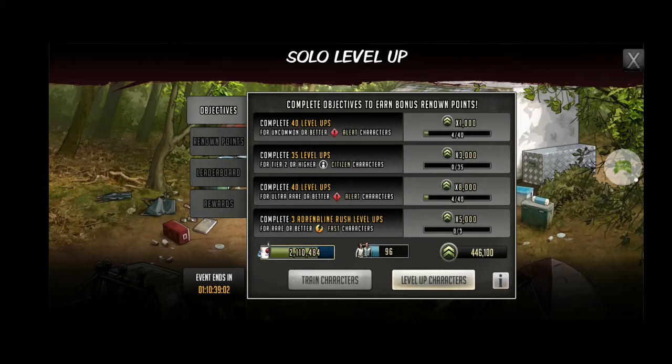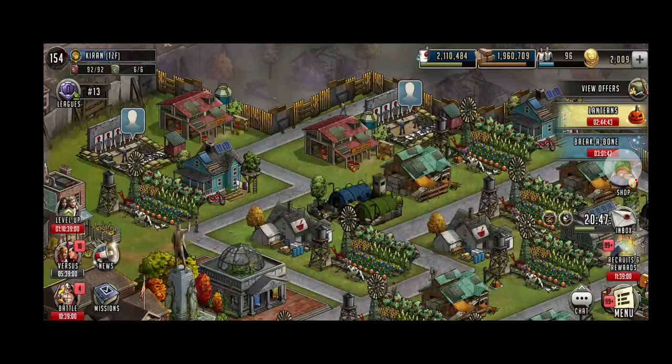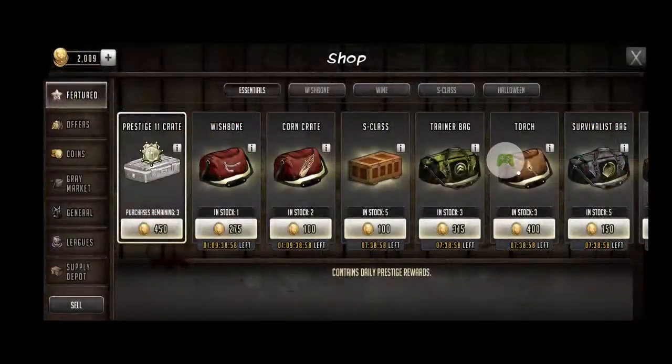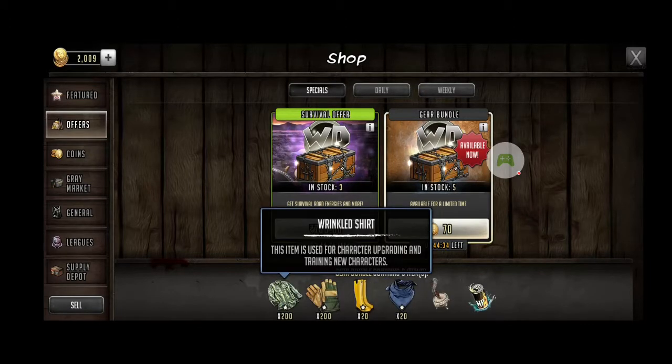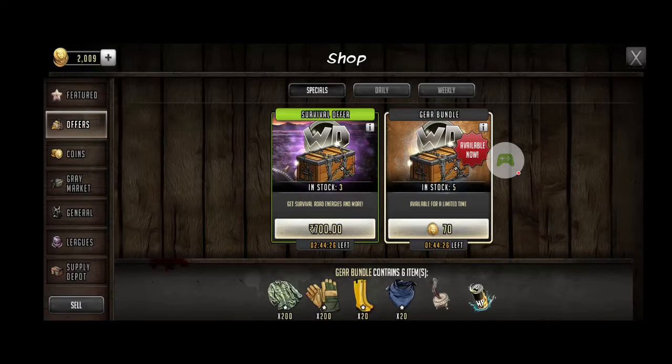Now in the new format it's very easy to get trainers. All you need is a few things. If you go into offers you can see this - make sure you have enough gear. Specifically you need the wrinkled shirt and work gloves. These two will help you get as many trainers as you want.